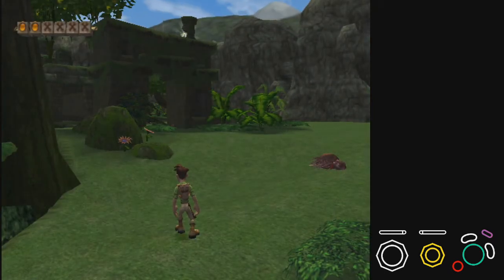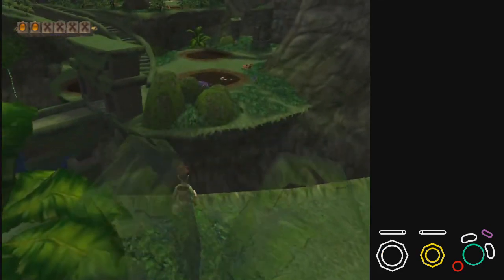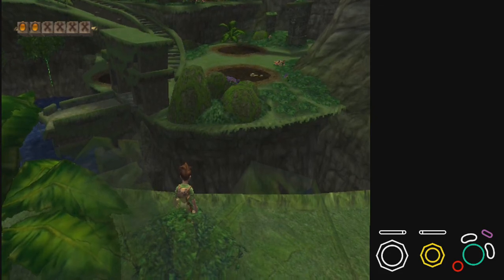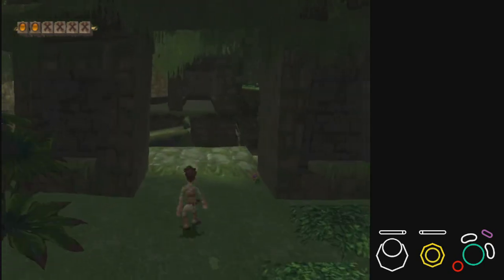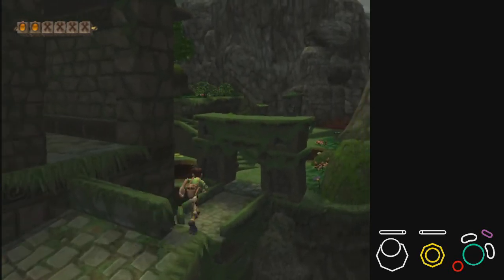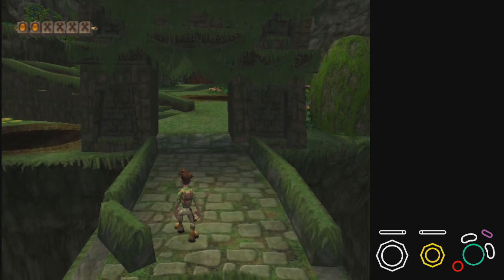Just one last minor update to the route, as a consequence of not picking up Dive earlier. We would normally dive across this gap, but this jump is basically impossible without Dive. Instead, we go through the arch, over here, and jump over here. If you don't get the teeter animation, you can easily run to here and jump over there. Just remember to do that — don't attempt the big jump without Dive.